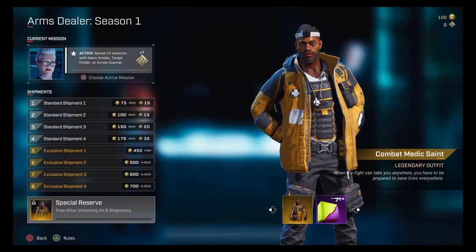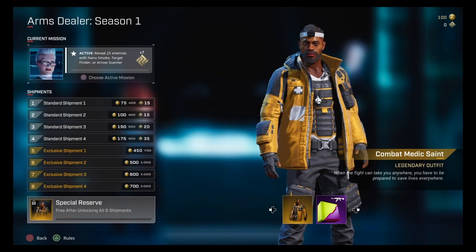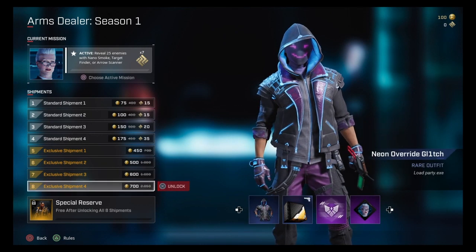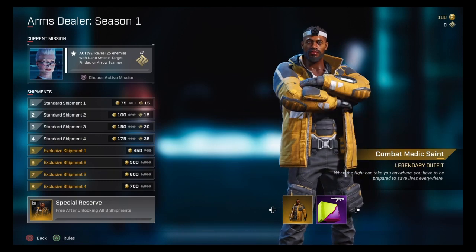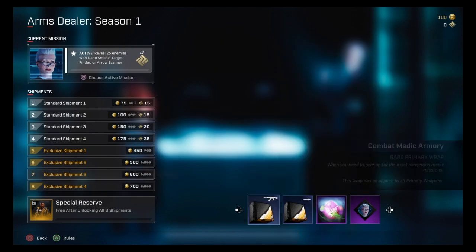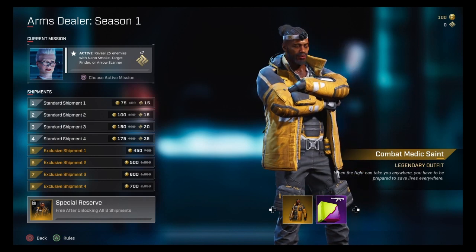We're going to value this thing out as if it was in the store and you had to buy it straight up. We don't — luckily Arms Dealer gives us quite a bit of extra goodies. But if you purchase tiers five through eight, that's twenty-two dollars and fifty cents. That's the most expensive legendary skin on the market to date. We are getting a lot of extra goodies — a full loadout for him and a wingsuit that goes perfectly with him, so we can't really complain too much on price.